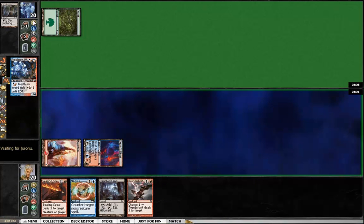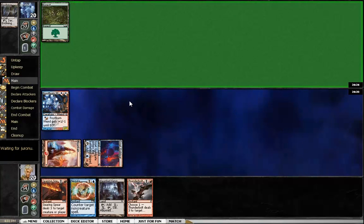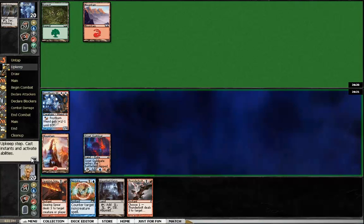We'll go ahead and lead out with a Frostburn Weird — should be pretty good against green. Of course, he's playing Evolving Wilds. This could very easily be the Hexproof deck, which is definitely a deck that this deck struggles with. But red mana makes it less likely.